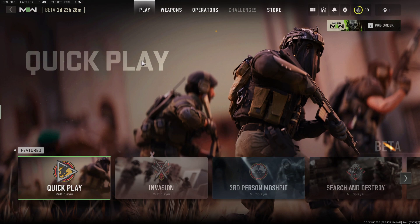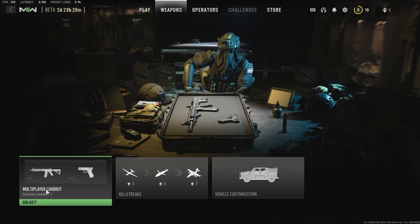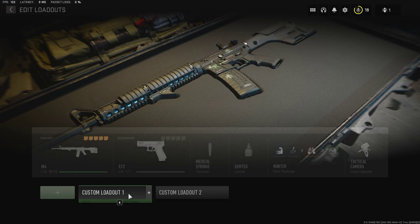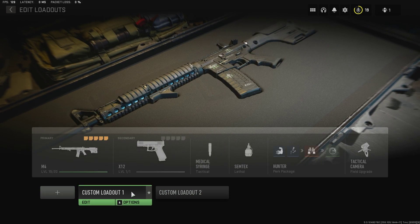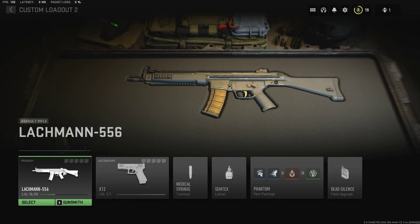What's going on guys, just bringing you a quick video on how to get the MP5 on the Modern Warfare 2 beta. The first thing you want to do is go into weapons once you're on the beta, then go to loadout, multiplayer loadout, and go to custom loadout. If you want to start a new loadout you can press the plus sign and go to edit.